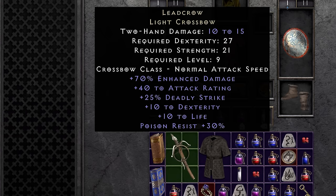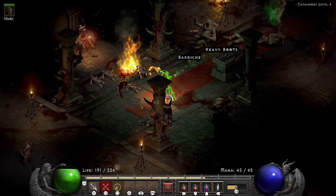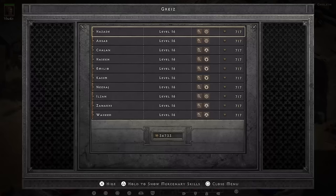Perfectly planned, great start. Now I'm a ranger and like every park ranger, I have to call the overactive species. So I go ahead and take care of Andariel before picking up Hazard the mercenary.